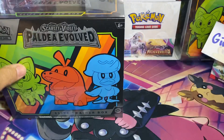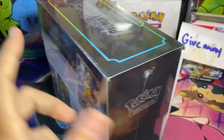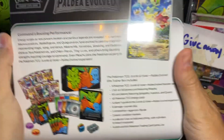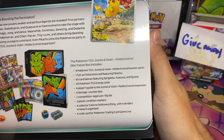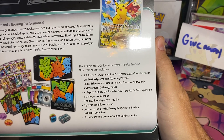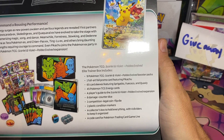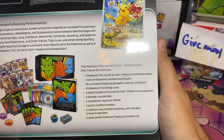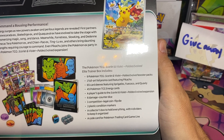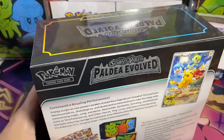Let's go ahead and get into these. Let's look at the back real quick. You got nine packs, one full art — this one's featuring Pikachu, they all come with Pikachu. Then you got the energy cards, the sleeves, player's guide as usual, damage counter dice, a coin, some condition markers, a box to hold everything, and dividers. Same as all of the other normal ETBs.